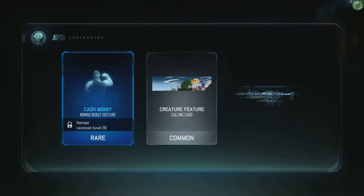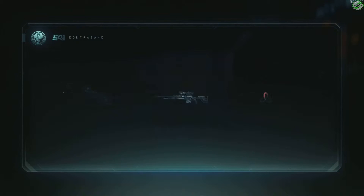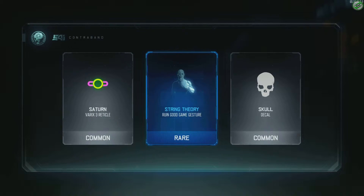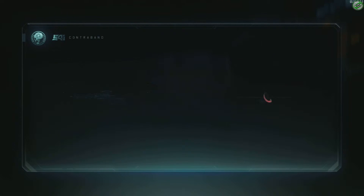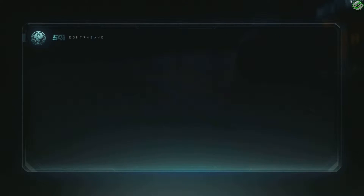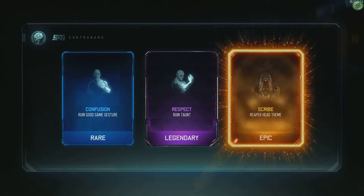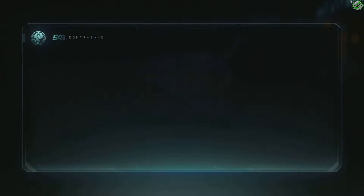No chance. Nomad taunt. Okay, open up the next one - nothing all that great there either. Come on give us something good. Still nothing all that great, we got five left here. Scribe, riverhead theme, 10 crypto key bonus.